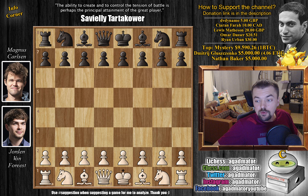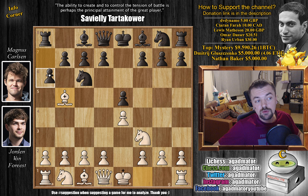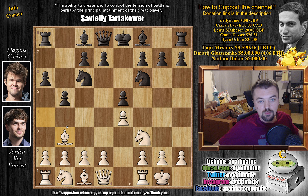Van Forrest with the white pieces opens with e4. We have e5 by Magnus, knight f3, and knight c6. We have bishop to b5 going for the Ruy Lopez. And now we don't see the Berlin defense, but rather a6 — Morphy's defense. We have bishop to a4, knight to f6, and now white just castles. We have b5 and bishop to b3. Bishop to b7 going for the Arkhangelsk variation.